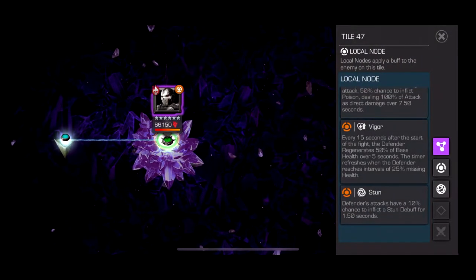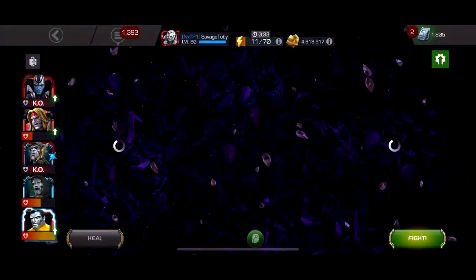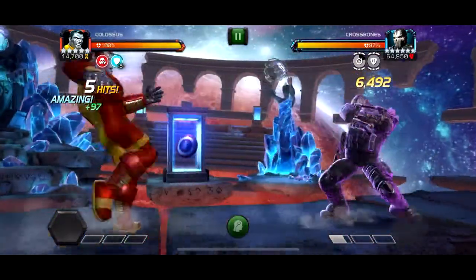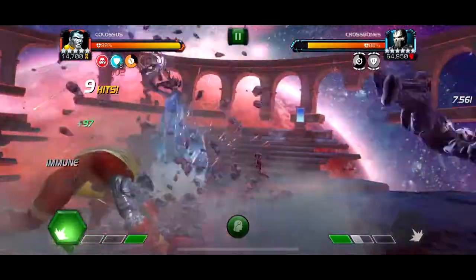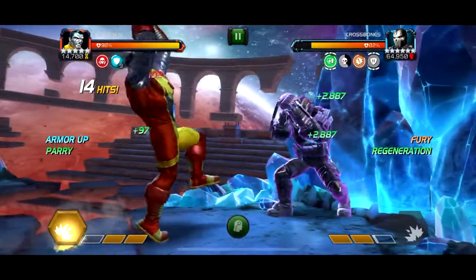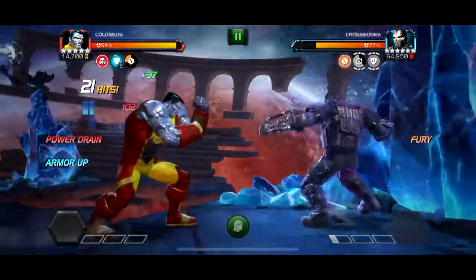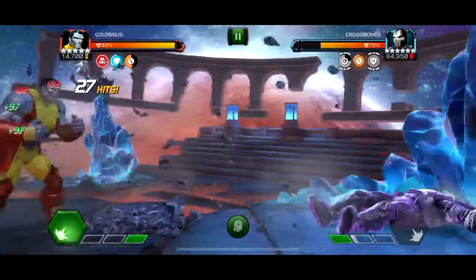The next boss — the Crossbones — is the fight that'll basically stop you from getting Cavalier if you don't have the right counters. It has Biohazard, so you need a bleed immune character, and Minimum Vigor, so it'll have a crazy amount of regen. You basically need someone who can out-damage the regen and is bleed immune. Biohazard means every time you hit him there's a chance to get a bleed on you, and every time you hit into their block there's a chance to get a poison. He regenerates about 50% of base health every 15 seconds, which is hard to out-damage for a lot of champions.